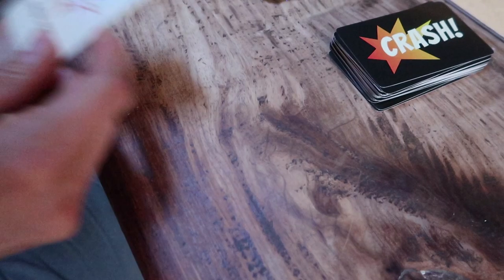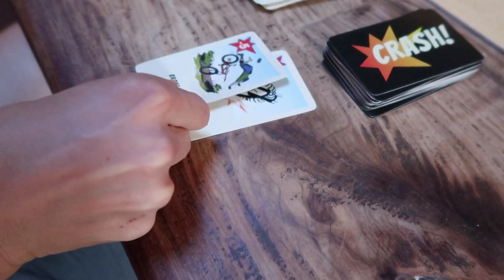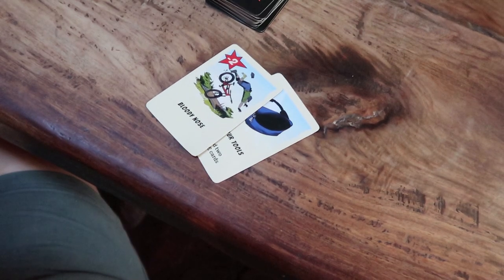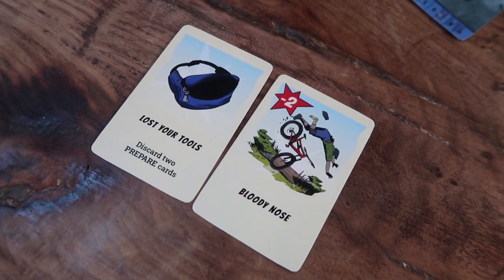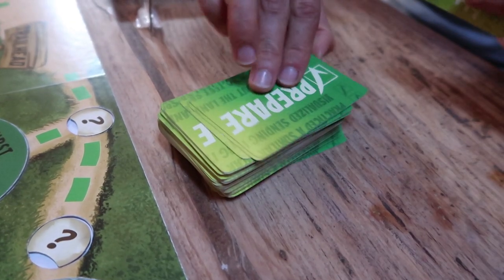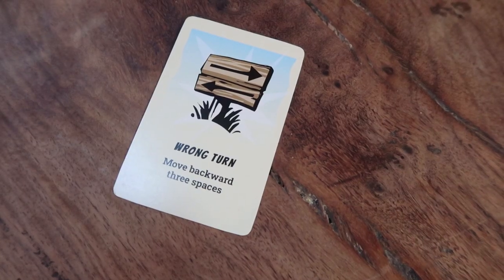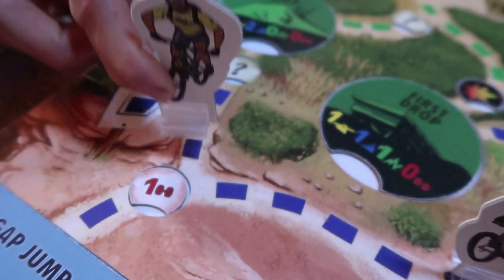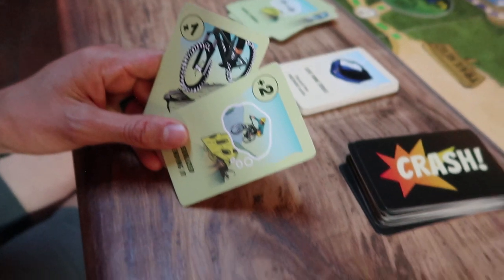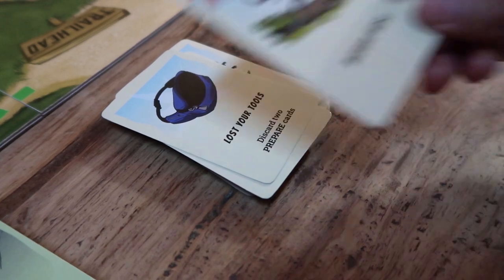If you have to draw one or more crash cards, make up a story to tell the rest of the riders about how you crashed, ending by reading your crash cards and placing them face up in front of you. At this point, the only turn action available to you is prepare until you have recovered from your crash. There are two types of crash cards: point cards and special cards. To discard special crash cards, follow the instructions on the card. To discard point crash cards, you must discard prepare cards with at least as many points as the total crash points on your crash cards. You can recover from a crash at any point during your turn and it does not count as an action.